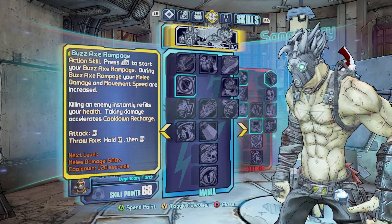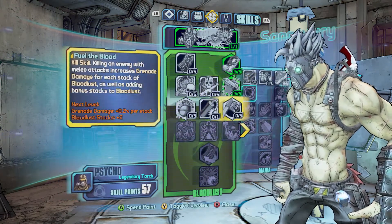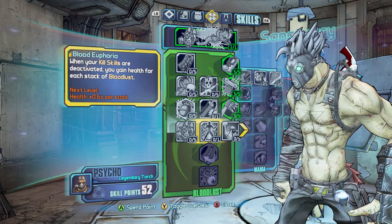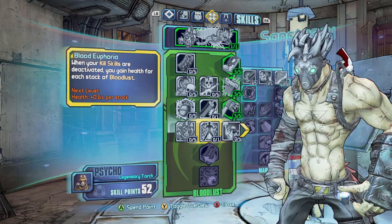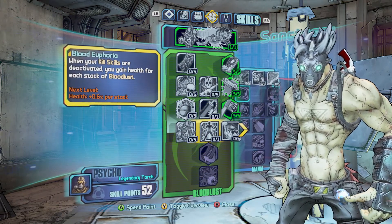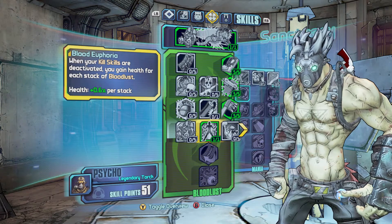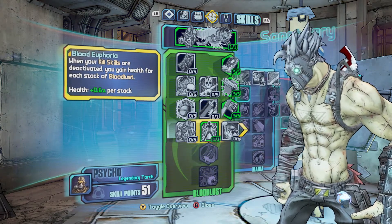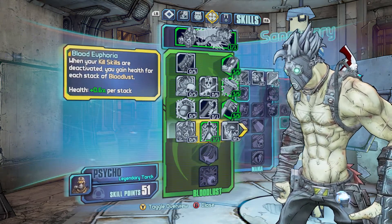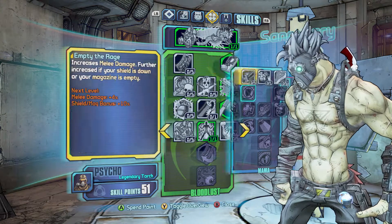We'll put a skill into Buzzaxe Rampage and then work our way down the Bloodlust tree, where there was actually only one skill change — and it really wasn't even a skill change; they added a completely new skill: Blood Euphoria. When your kill skills are deactivated, you gain health for each stack of Bloodlust at plus 0.6% per stack. This was actually an unused skill already in the files. You only put one point into it and it's one of those center skills — they just decided not to put it in the game. From what I've heard, it's pretty good and worth picking up, especially because of how health gating works.